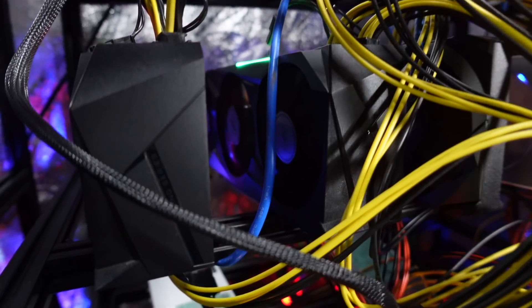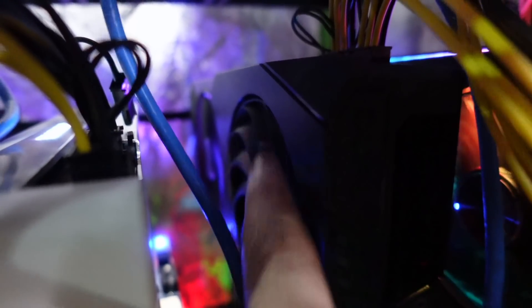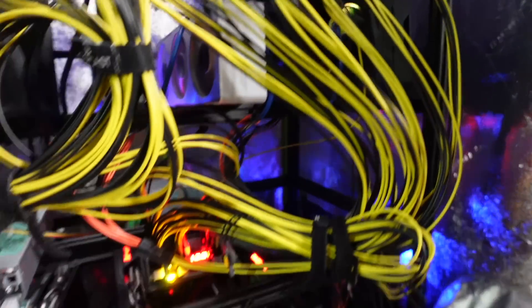This is my 3070 rig. Got anything else in here? Yep, here's another one. This is an Asus Dual — that fan is toast. I'm going to have to take that one out. Strix is looking good on the end.